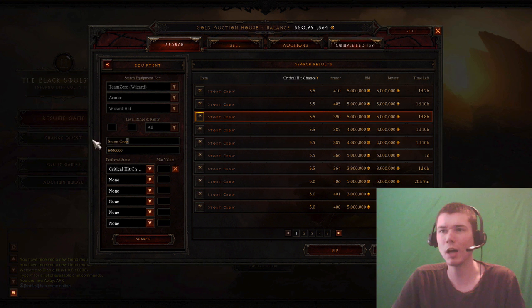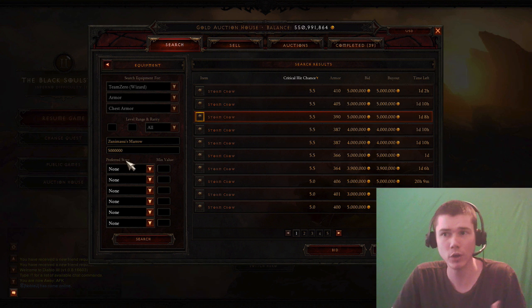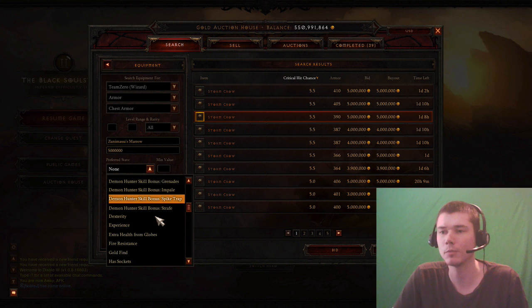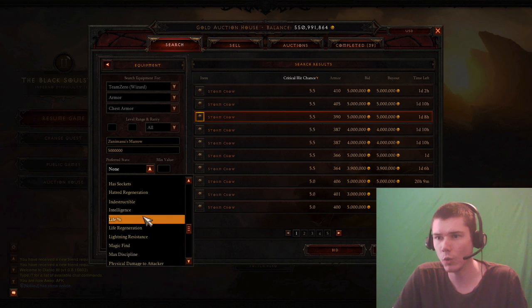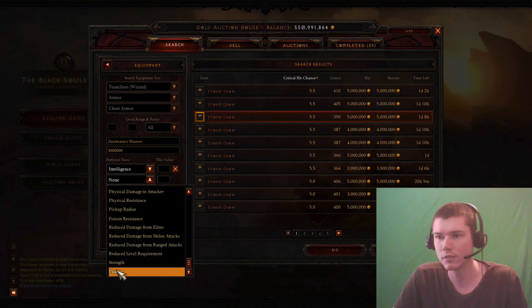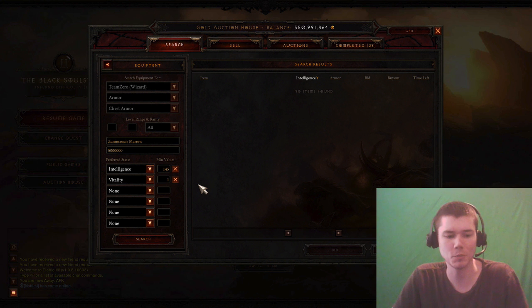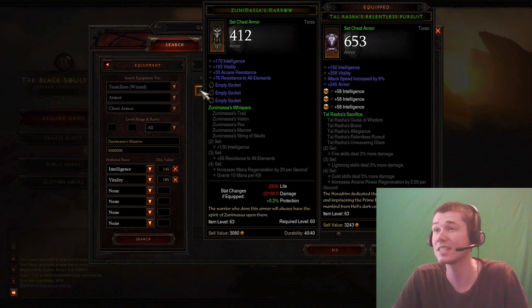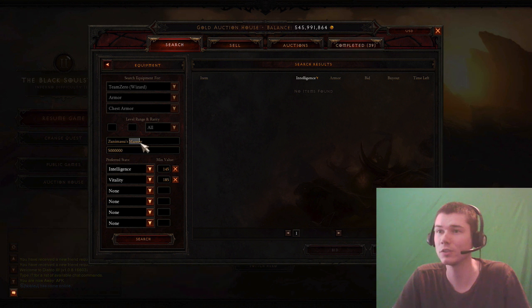We're going to go 3-piece Zunis. I think you want about as much defense on this set as you would on a CM set — you are going to be getting hit a little bit more because you're not always stun locking. However, we'll probably use Pinpoint Barrier instead of Storm Armor, so we'll have a little bit more defense from that. And the lifesteal helps a little bit more than life on hit. On Zuni's Marrow, we want good Int and good Vit. Let's go 215 Vit and 145 Int — that's a little too much for this budget. We'll take this one with 170 Int for a good deal.